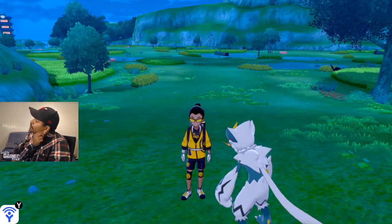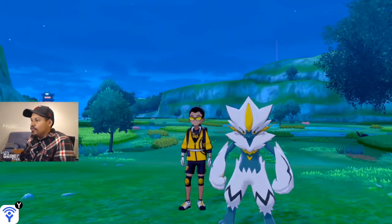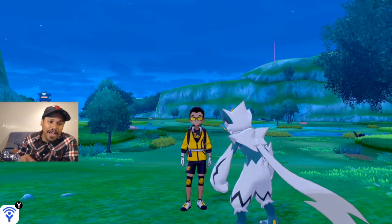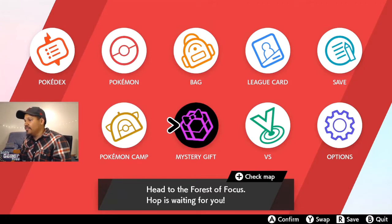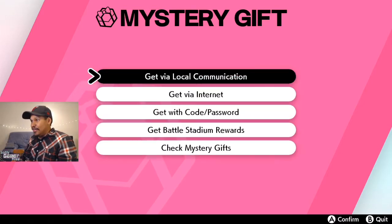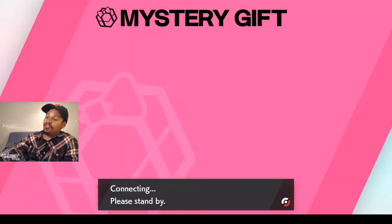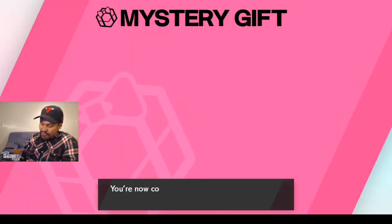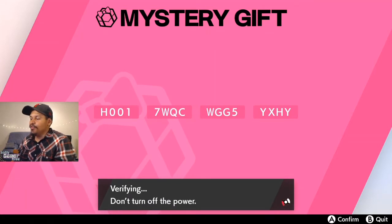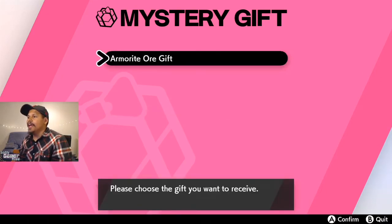That is how you get your shiny Zeraora inside Pokemon Sword and Shield. Now let's redeem the other mystery gift. To do that, go to Mystery Gift, click 'Get Mystery Gift,' then 'Get with a Code/Password.' Pull up the screenshot you took or look at it in Pokemon Home. Enter the code — verifying now, hopefully I entered it right — and give me my armor!